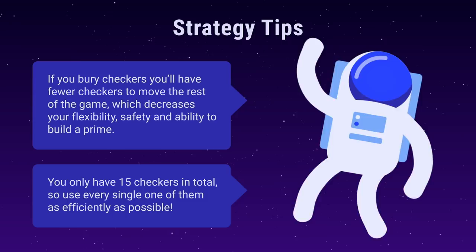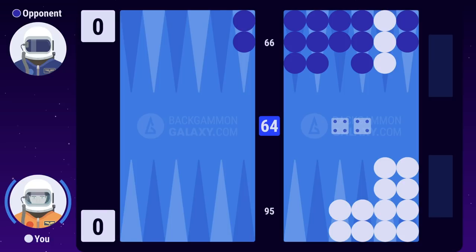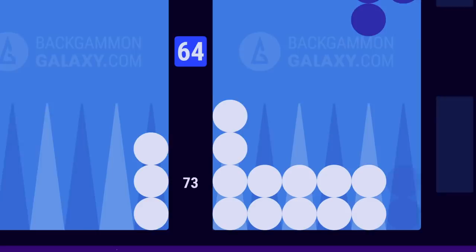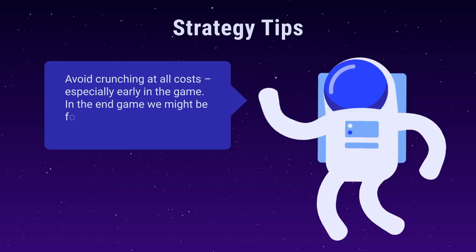In backgammon, there's a term called crunching. This is when your checkers are forced to be buried while the priming battle is still on, and it's the worst possible positional disadvantage. When you're priming your opponent, you want him to crunch his front position while keeping him trapped. This will effectively win you the game almost every time. Avoid crunching at all costs, especially early in the game. In the endgame, you might be forced to crunch if the alternatives are too risky.